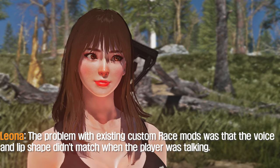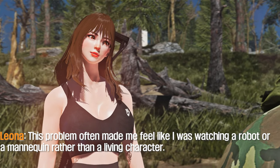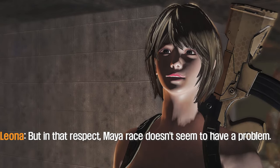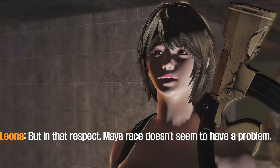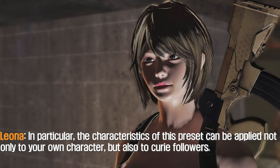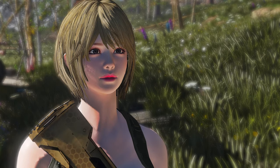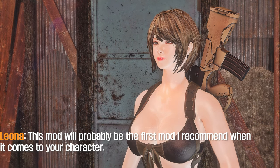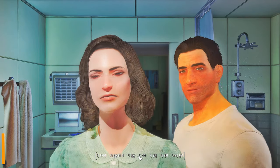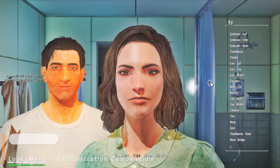The problem with existing custom race mods was that the voice and lip shape didn't match when the player was talking. This often made it feel like watching a robot or mannequin rather than a living character. But Maya Race doesn't seem to have that problem — the voice and lip shape connect very naturally. In particular, the characteristics of this preset can be applied not only to your own character but also to the Curie follower.